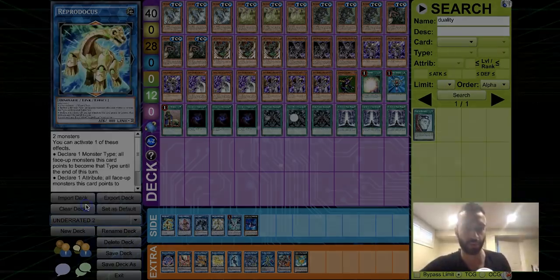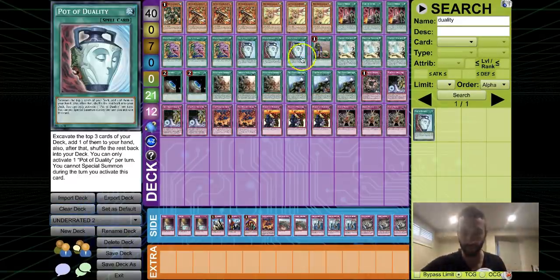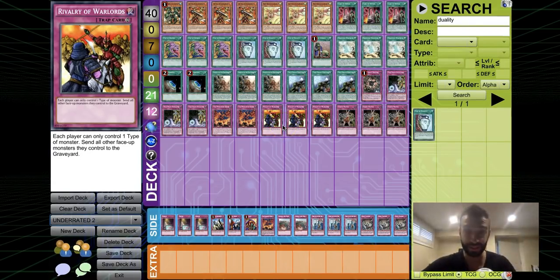Next underrated deck is True Draco — it continues to slip under the radar. Dracos are absolutely incredible this format. Every single deck in the whole meta got absolutely power-crept and destroyed. I don't consider Sky Striker or Orcust meta — they're just garbage — and Altergeist is also garbage, so they don't count.